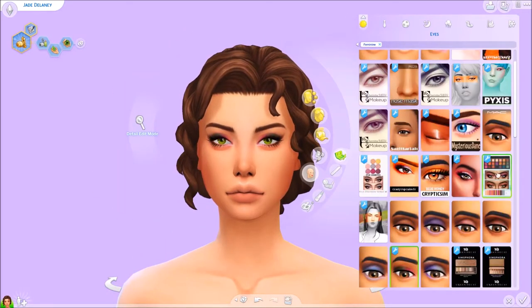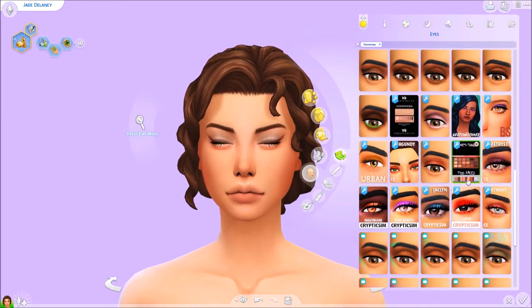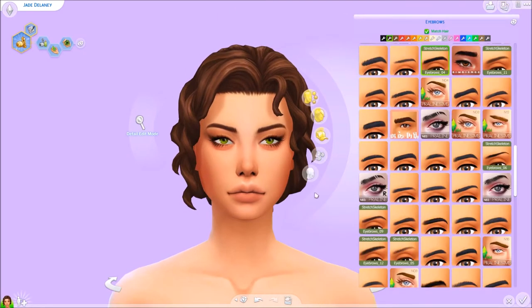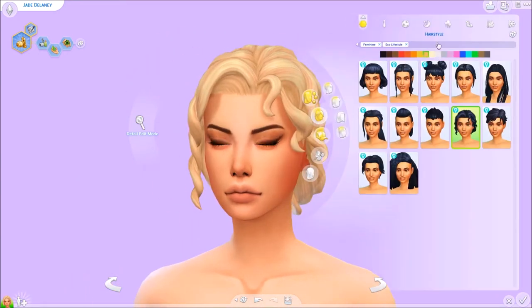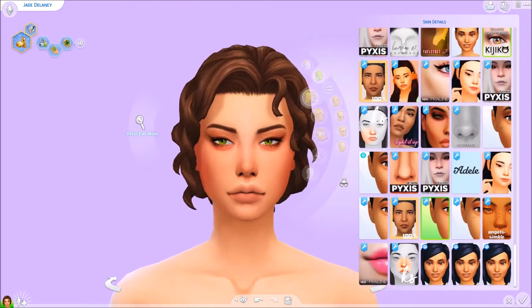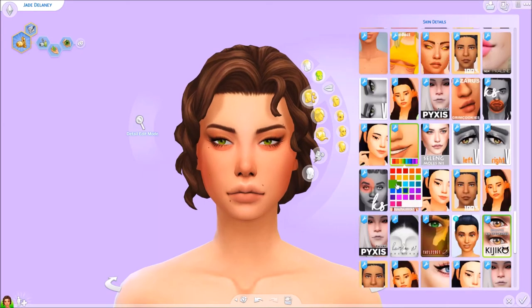The fabricator station, the fizzy juice machine, and the recycler — you can't really use all of that stuff in an apartment because it gets pretty cramped. So that's why I decided not to play in an apartment in my let's play, but now I'm just doing it off-camera. I'm definitely going to record some current household updates with her because I love her so much.